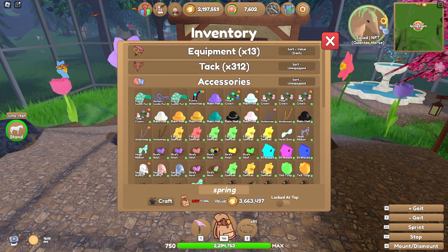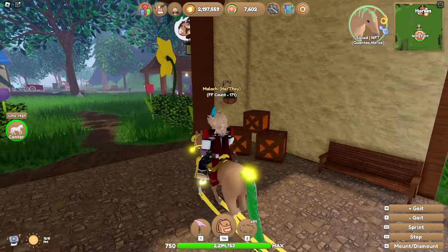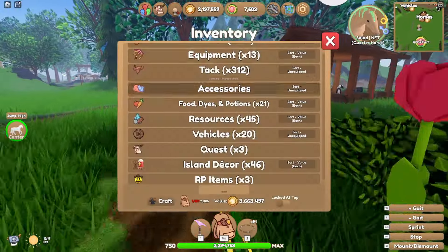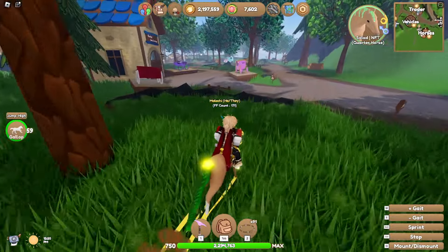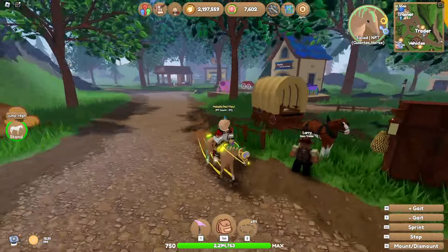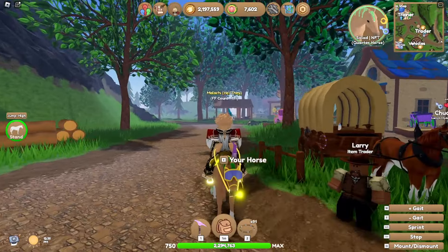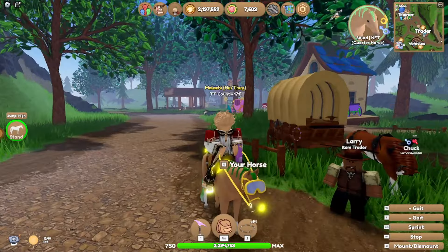What I'll probably do is when next time I stream and I'm in a public server, I'll probably just sell everything off for really cheap for people. I'm going to sell some of the stuff that I don't think anybody's going to care about, like the patterned accessories and stuff like that. But it's set in stone — Salad is our spring luck horse and maybe we'll use them again next year.